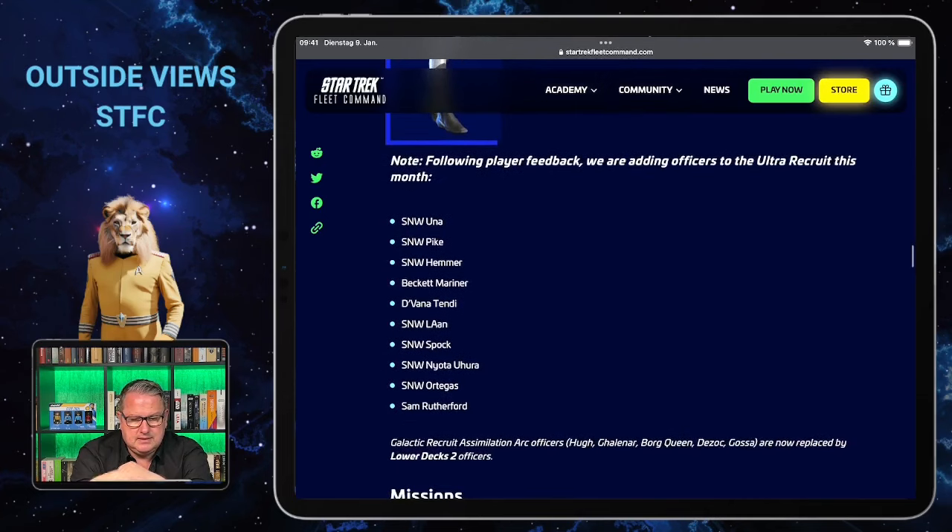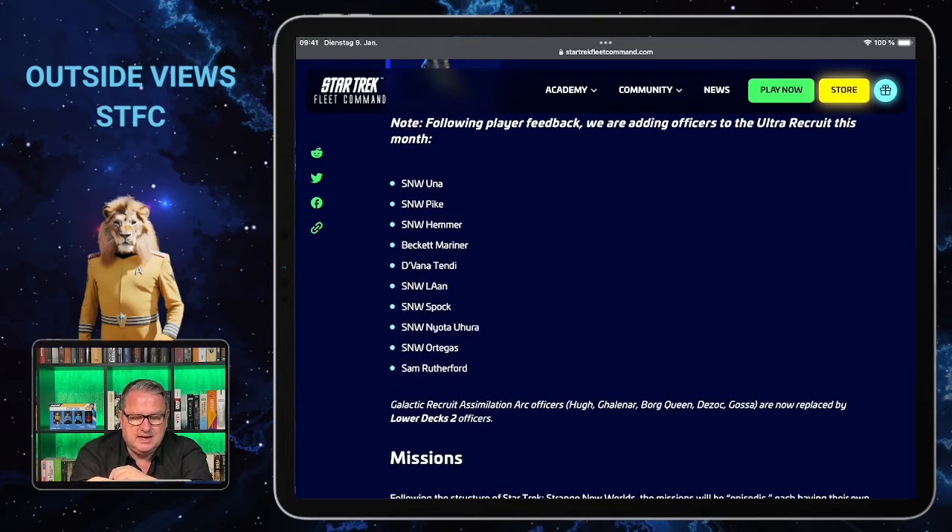They say they are adding new officers to the Ultra Recruit, which is really good news. A lot of these officers you could sometimes only get via certain parts of the faction stores — now they are adding them, including a lot of Strange New Worlds officers in the Ultra Recruit section. Some you could only get through refineries, like Beckett Mariner, or via transporter patterns, and those will be included here. That's a nice addition.